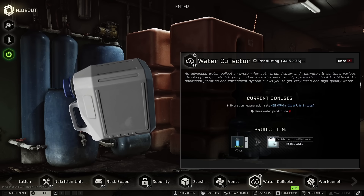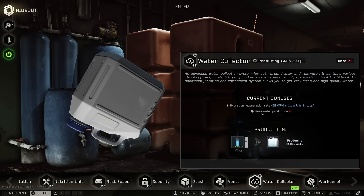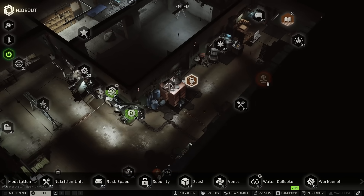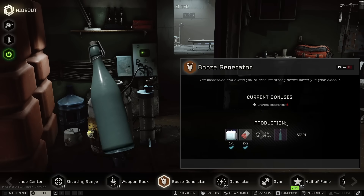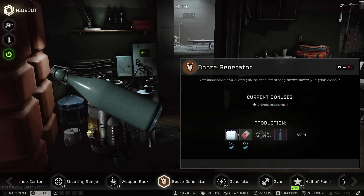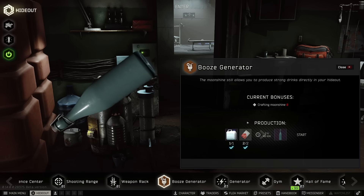Right now I'm just selling the purified waters — I'm not doing moonshine, because I hoard sugars for a very long time until they reach about 65 to 70k and then sell them off when I've got three or four mini fridges full. I don't like using my sugars to craft moonshine early in the wipe. The only way I'll craft moonshine is if I find a sugar in raid, throw it in my gamma, and then die with it — then it's not found in raid so I'll craft the moonshine.